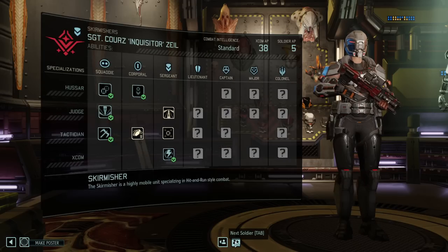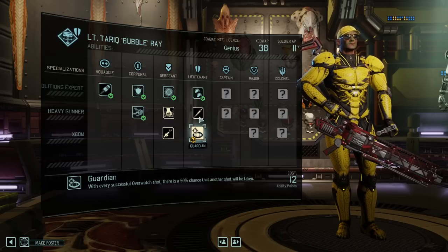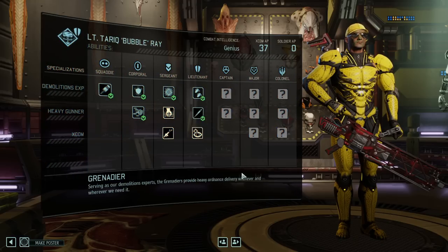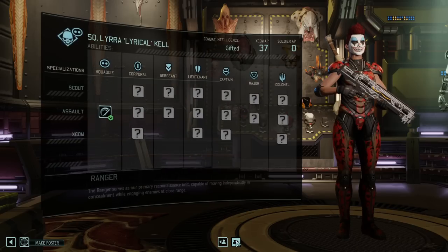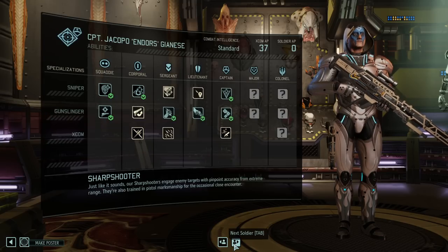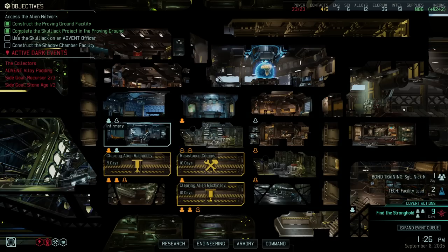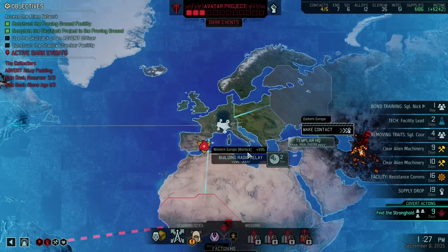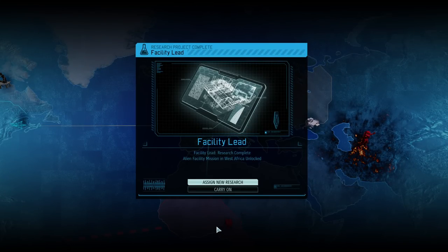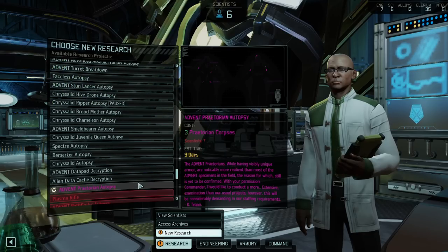I can't believe it's still the same episode — this is going on and on. When inspired, our team is actually quite efficient. We got West Africa — the worst possible thing we could have gotten, but it still makes sense. It's not bad. We are short on alien alloys.